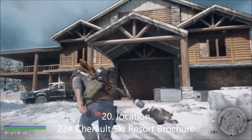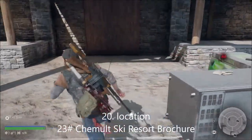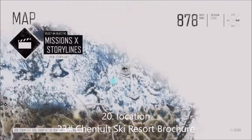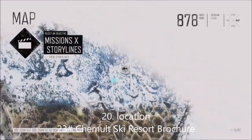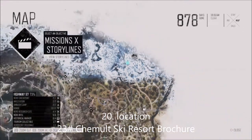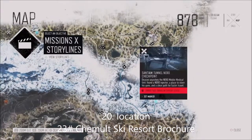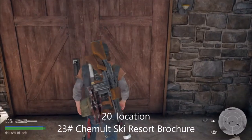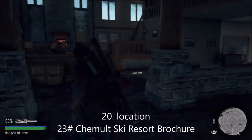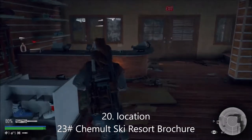This is number 23 on the tourism collectibles - it's called the Jimont Ski Resort brochure. The location is at the very top where the ski resort is in Highway 97. The best place to get here is via the ambush camp or even the Nero facility in Lost Lake. Once you come in, it's just to the left on the tent.